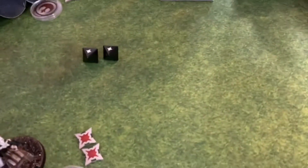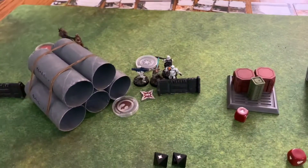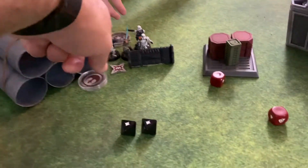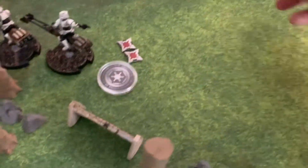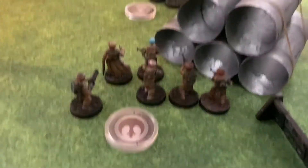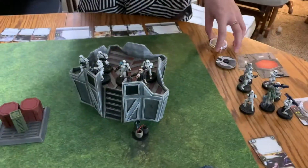Let's see if Bryn can block. She loses one stormtrooper. Take whichever one you want — I'd go with this one since the other is the big gun. We'll flip their order token. Good job guys — you took out one stormtrooper. Over to the Empire.